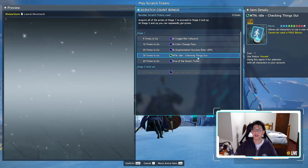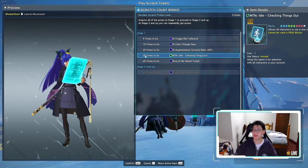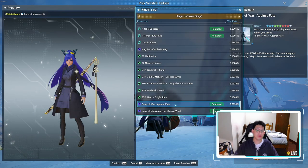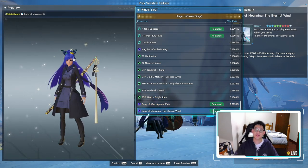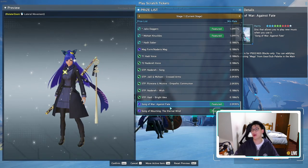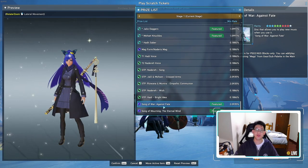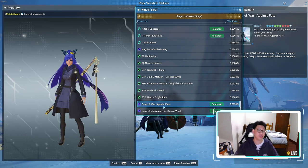On top of that, there's the new Motion Idol — checking things out — that's the one where you pull out the iPad, which is really, really cool. This is only obtainable through 30 times Scratch. However, don't worry, it's SG, you're going to get a bunch of SG, so you're fine. The thing I'm looking forward to the most is Song of War Against Fate and Song of Mourning the Eternal Wind. These are music CDs which you can apply onto your mag and play wherever you are — super good. The drop rate's not bad, it's 2%, so there's a pretty good chance you will get one of these music CDs through your free Scratch every single day. However, I'm impatient and I want my jazz right now.